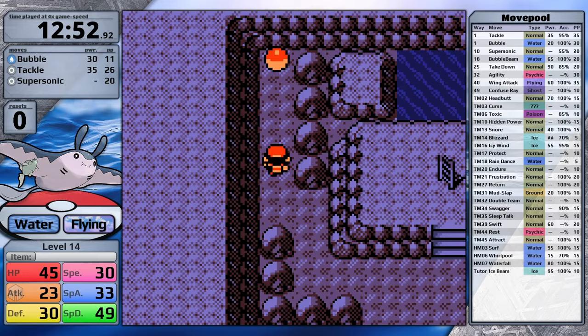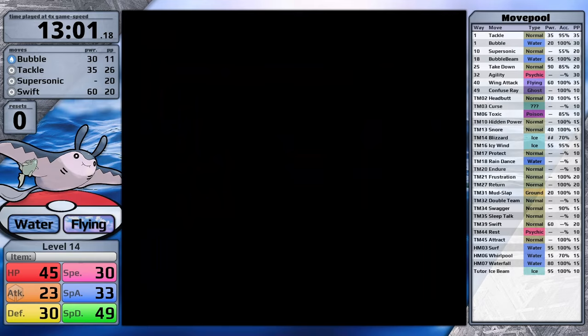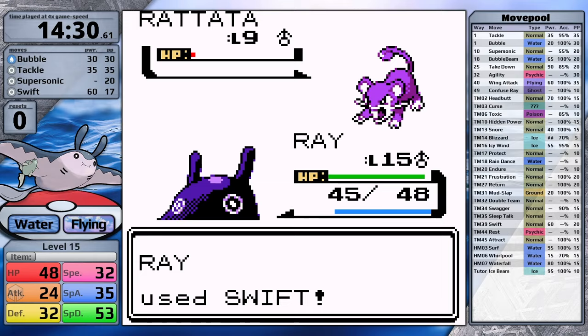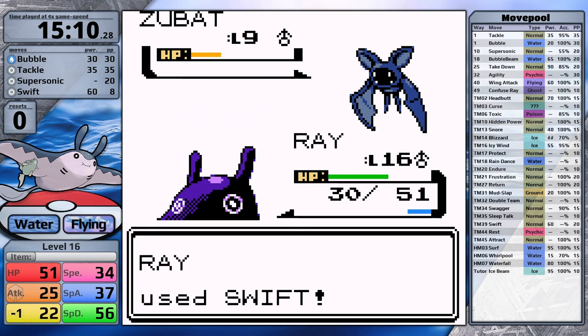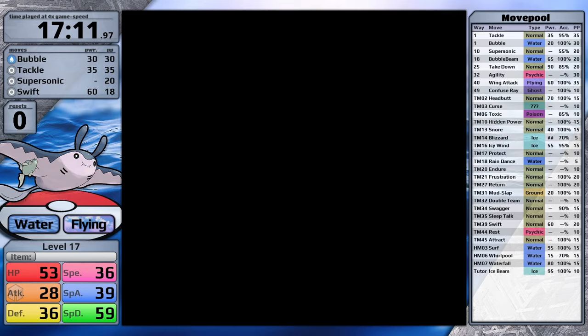In Union Cave I think it is worth picking up Swift, since Mantine isn't going to get a powerful physical move until level 25 in the form of Takedown — and that has 85% accuracy and does recoil damage, so I don't want to use it. In Slowpoke Well while defeating the Rockets, I'm using Swift most of the time since at this point I think it's more powerful than Bubble. In Bugsy's gym I fight all the trainers for as much experience as possible, but afterwards I don't quite have enough to get Bubble Beam. So I head back to the grass outside Union Cave and train until I finally learn this powerful water-type move.